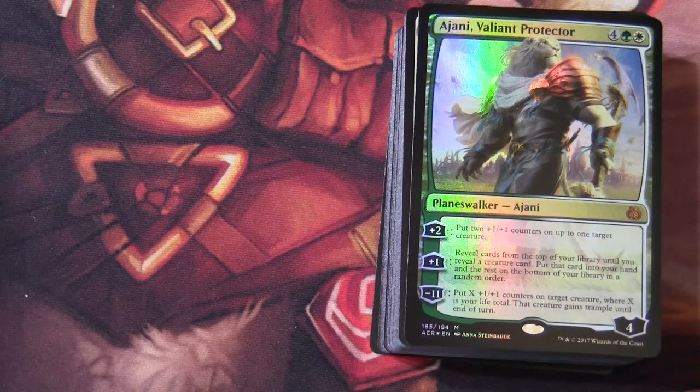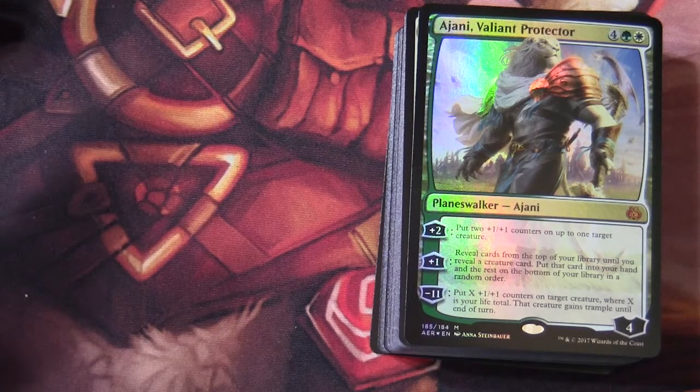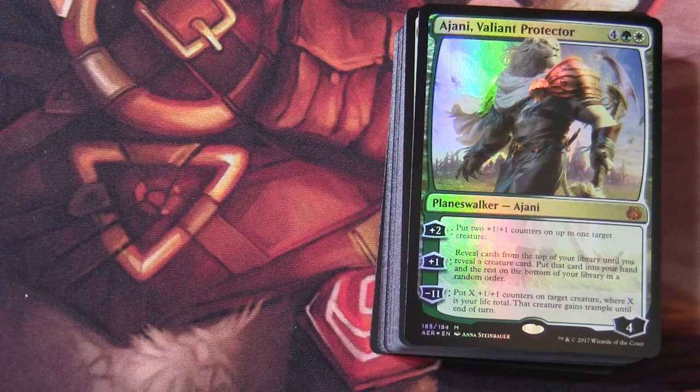Within this deck you're going to see a couple of main themes. We've got the presence of +1/+1 counters and also the revolt mechanic. I've also noticed that both decks seem to care about life in some way. This is a green-white deck — there are a lot of cards in Magic's history in white that care about life. The other deck is blue-black, and black very much cares about life through the mechanism of life gain and using life as a resource.